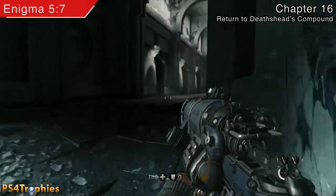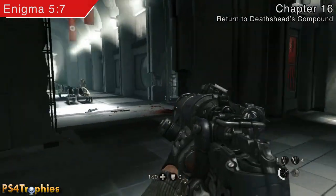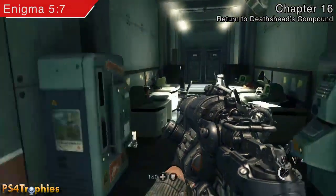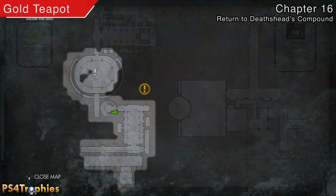From that area where we just picked up the gold armor, we're going to go find an enigma code. You're going to travel out here and have a fight with a whole bunch of guys. If you go to this back room you're going to find the enigma code right here in the filing cabinet.